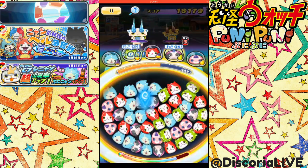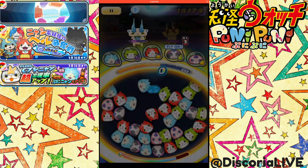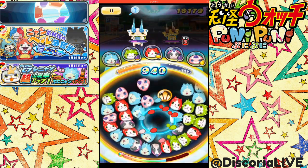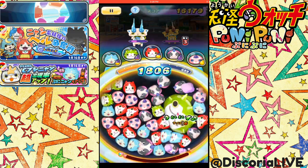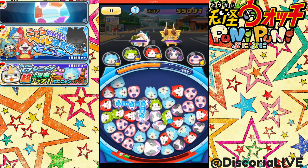I don't have any of his favorite foods, though. He might not befriend me. But I do have Shmoopy. So let's see if the Shmoopy help is enough. I think the one on the left is Comazon, and the one on the right I think is Komajiro. I haven't been able to befriend Komajiro — I think it's a lot more rare to befriend that specific Yo-Kai.